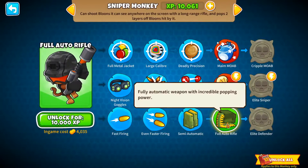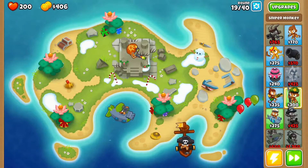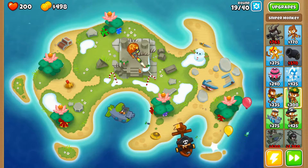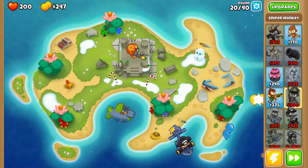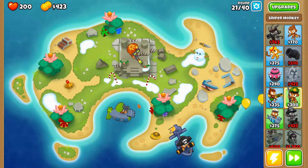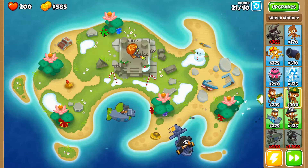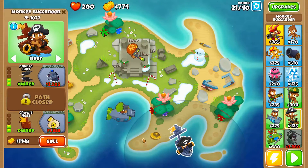This one has an upgrade available so we can get fully automatic — I'm curious to see how that works. The semi-auto alone feels pretty powerful, so I have to believe fully auto just nopes everything that comes through. Since this can target camos as well, it'll just chew through everything on the map more or less.